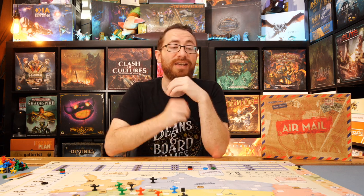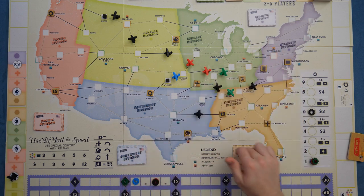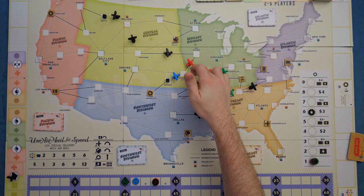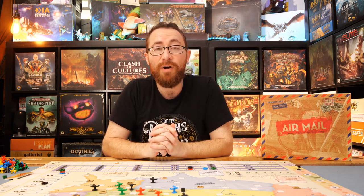As for what others might not like: first, the randomness of special deliveries. You can grab express delivery cards that perfectly match where you already are, or alternatively they're at the edge of the board and hard to reach. It's definitely luck of the draw — you do get to choose which zone to pick from, but even within a zone it can come down to luck. Lastly, taking key transit points across state lines as an optimal but slightly anticlimactic strategy — placing planes on all interstate connections before mid-game when people actually need those spots.